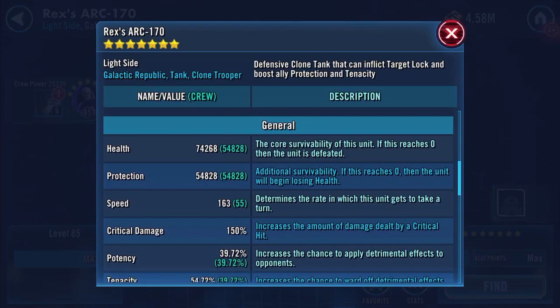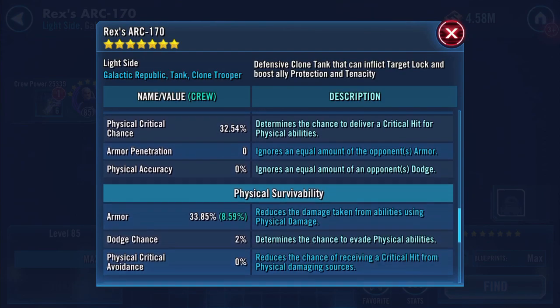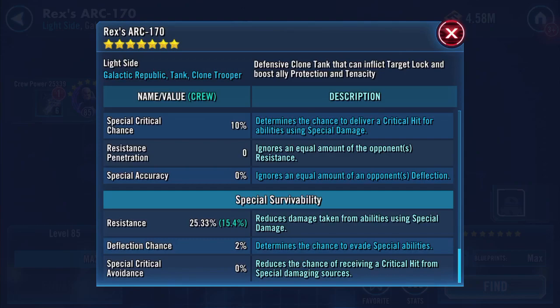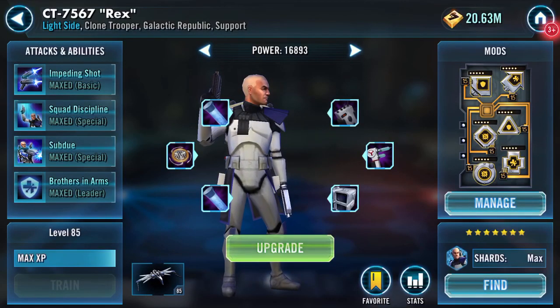Final piece now — I don't think this will change when I gear 12 him. We've gained another speed; health's gone up again to 74,268. So what we've got now: 128-129k health, protection, 163 speed, 10,535 physical damage. I'm not sure if armor has crept up at all — 25.33 resistance.